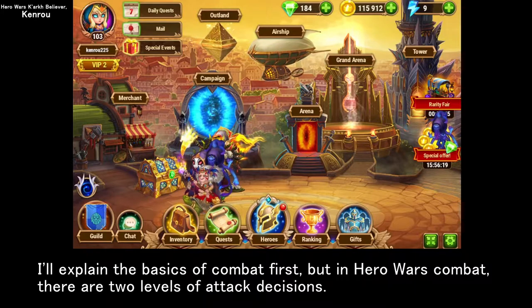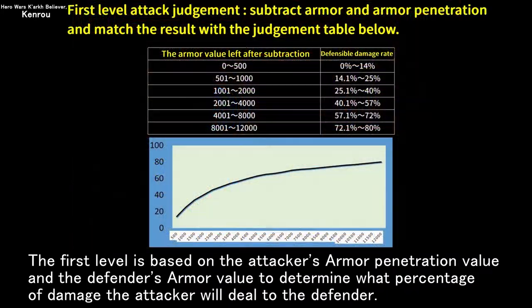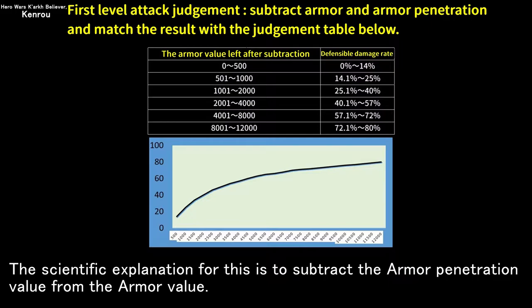In Hero Wars combat, there are two levels of attack decisions. The first level is based on the attacker's armor penetration value and the defender's armor value to determine what percentage of damage the attacker will deal to the defender. The calculation is to subtract the armor penetration value from the armor value.